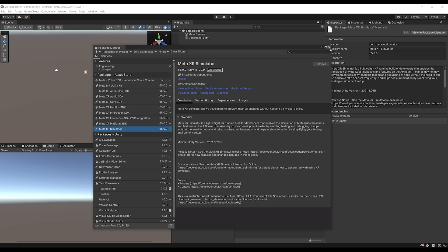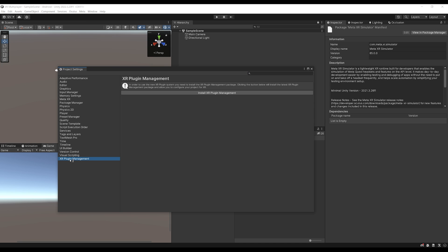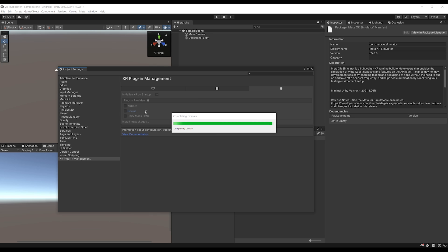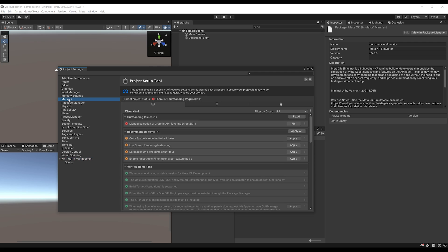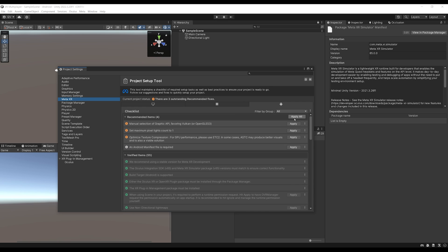Now we need to set up our project for XR by going to Edit > Project Settings, then down to XR Plugin Management and clicking Install XR Plugin Management. Once installed, select Oculus as the plugin provider for Android, and do the same for Desktop. For the other settings, go to Meta XR at the top — for both Android and Desktop, you'll see a checklist of elements you can set up to make everything work great for VR. Simply click Fix All, then Apply All if necessary.